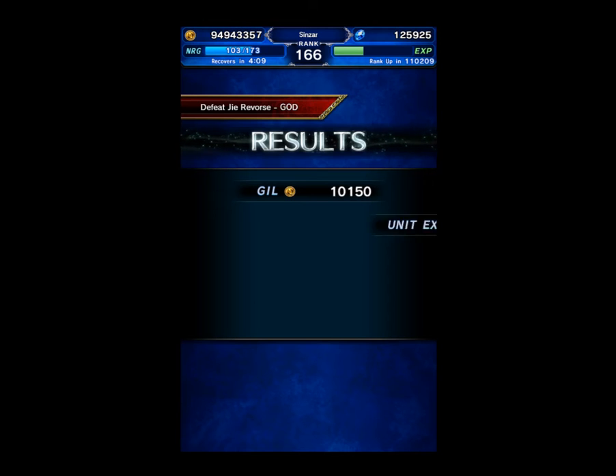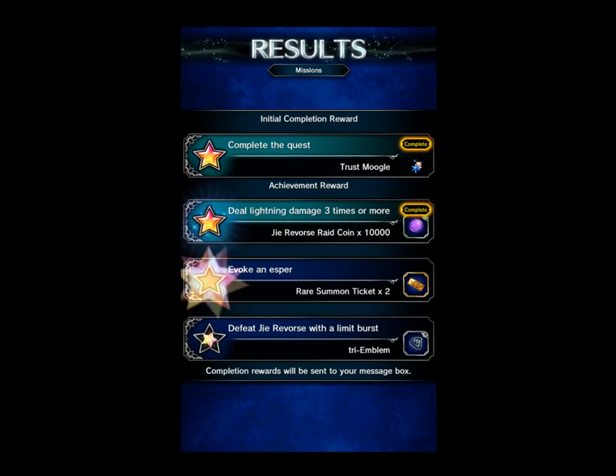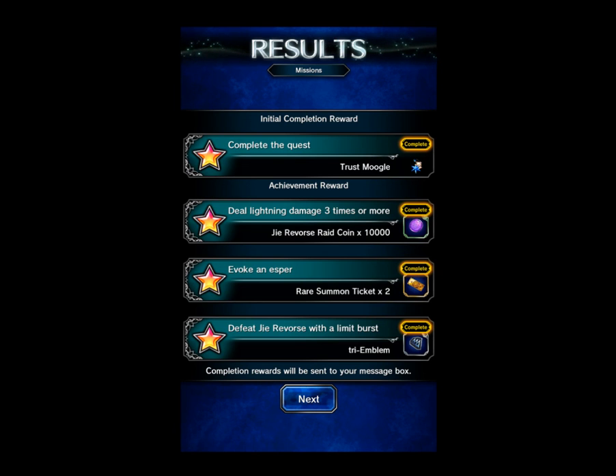But again, if you don't have a good tank, just go for evasion — it's the classic, evasion works. You don't need to use Wilhelm. You can probably even use just a regular tank as well. Good luck to the rest of y'all for this week's Mog event.